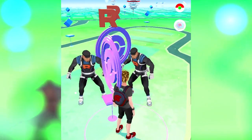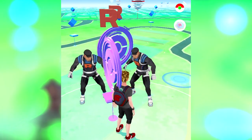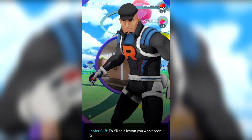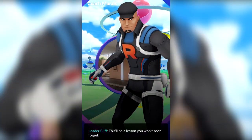Cliff is so toxic. It's like every time you go past him, it looks like he's trying to sniff your hair or something. But this? That actually would scare me. Alright my friends, we did one of these for Arlo, and now we got one coming up for Cliff.